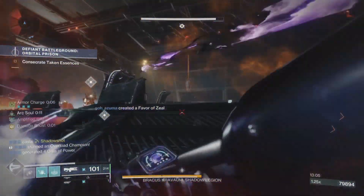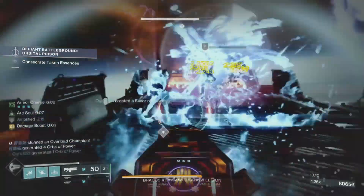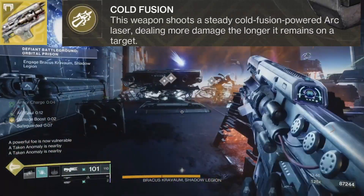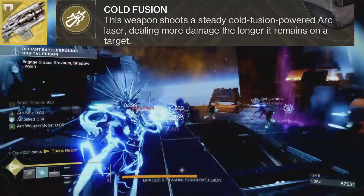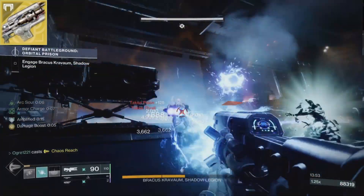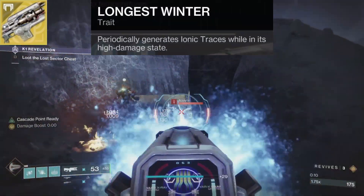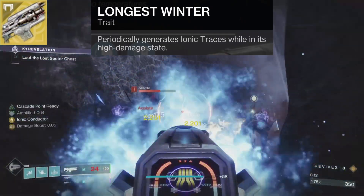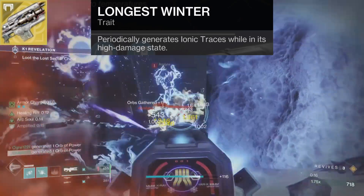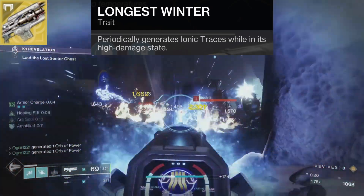With an exotic armor piece that revolves around ionic traces, it makes sense to pair it with an exotic trace rifle, Cold Heart. Cold Heart comes with the intrinsic trait Cold Fusion — this weapon shoots a steady Cold Fusion powered arc laser, dealing more damage the longer it remains on target. Its other perk, Longest Winter, periodically generates ionic traces while in its high damage state. So with Cold Heart, we can continually generate ionic traces if we keep it ramped up, which is easy enough as long as you have plenty of targets to shoot.